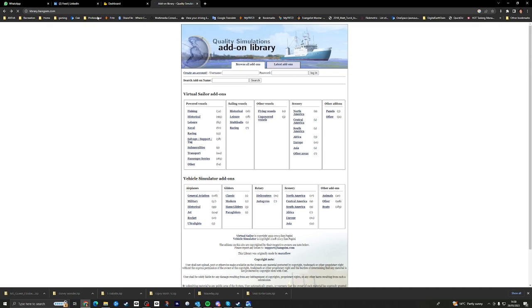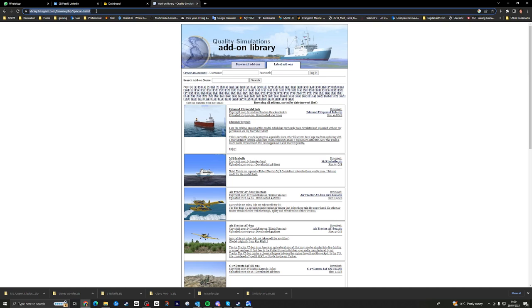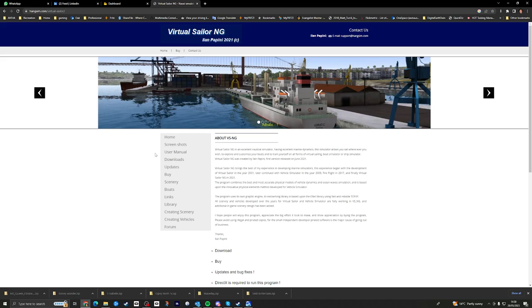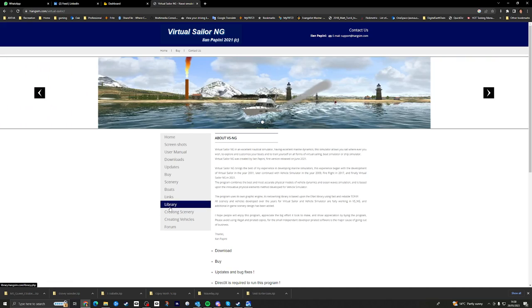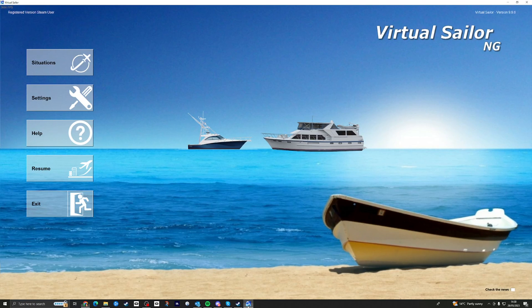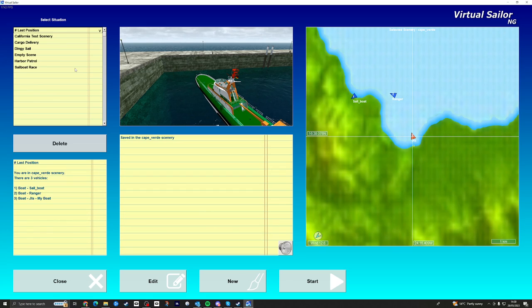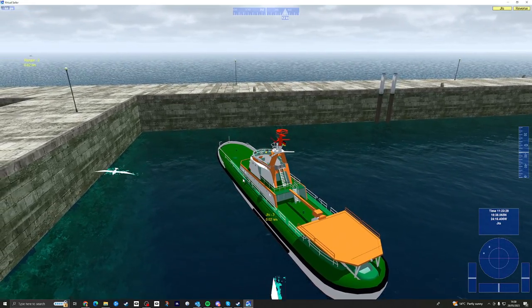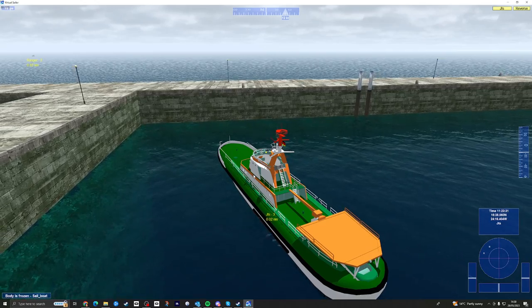I think the website is still Virtual Sailor. There's a lot of stuff here and he's basically updated his engine to work with some more modern graphics. There's a bunch of scenery, vehicles and how to create them in this library — that's one of the unique things. Let's see if they work. I had a very quick look at this just to figure out how it works, so let's try and see what we can get going.